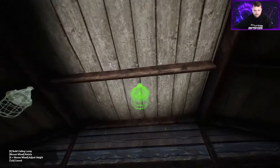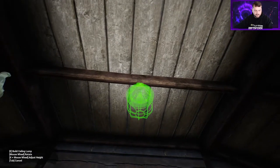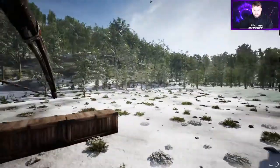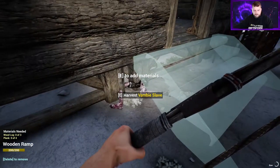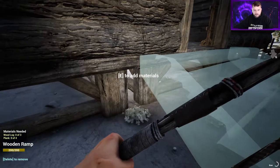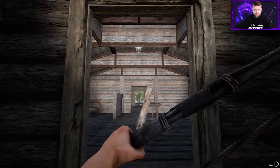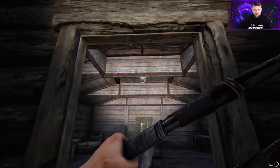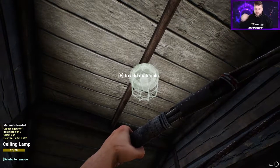Alright guys, we didn't quite land center on that one, we will try again. Let's see - one, two, three, four boards each side. We're getting attacked right as I'm getting something done. That is center - we'll hit delete on the old one to confirm. There it is - according to the planks on the ceiling it's centered. According to the doorway, not so much - oh well, not everything's perfect.